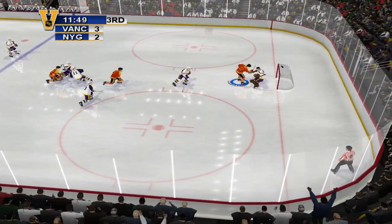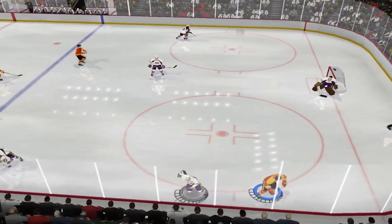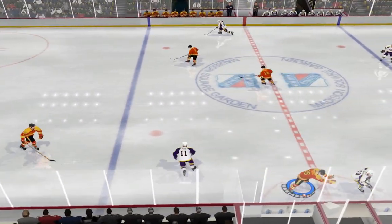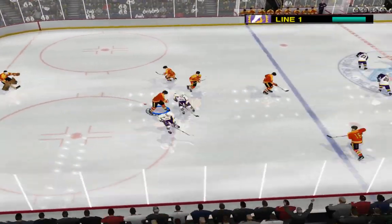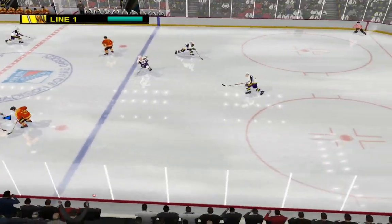Right in front — McKenzie, backhand, he scores! Awesome individual play to get the goal — from the backhand to the back of the net in one smooth motion. The goalie had no chance on that shot. Vancouver will have to work hard to stay in front; they'll really have to hustle to keep the lead. Remember, press the poke button to knock the puck off your opponent's stick.